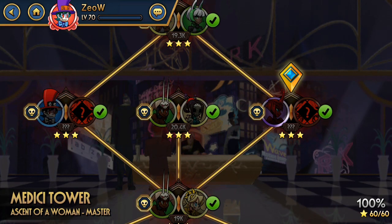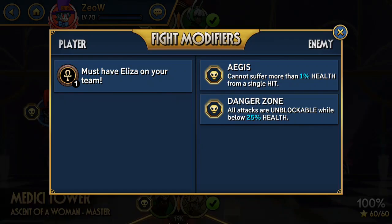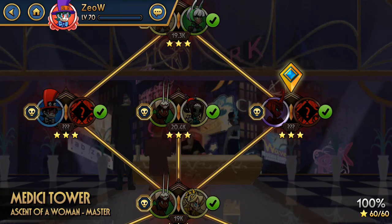Alright so unlike before, we're gonna use this node instead because of how the loop works. We're gonna corner the opponent a lot and I can't do that in the previous node because there's a doom effect. So I'm gonna use this with Aegis which is perfect to show you how powerful this loop can be.